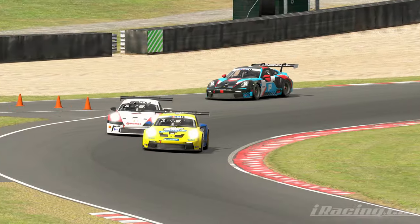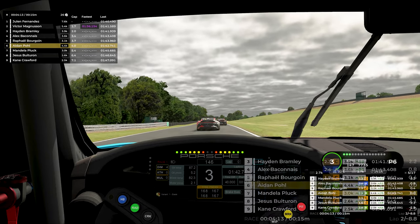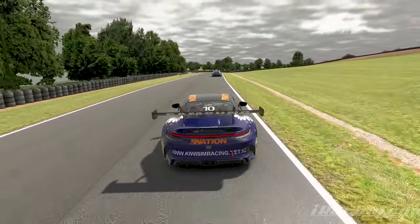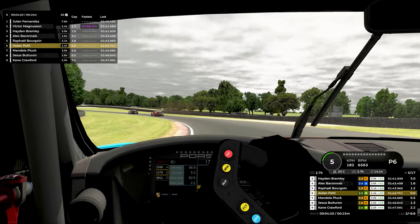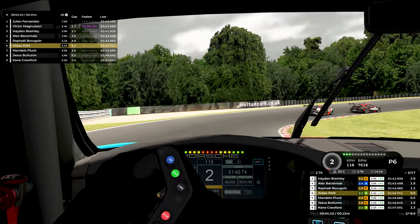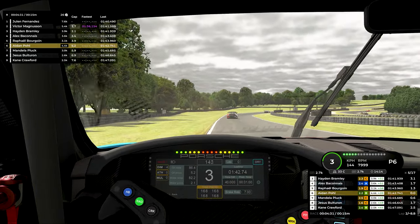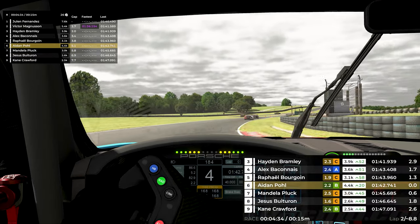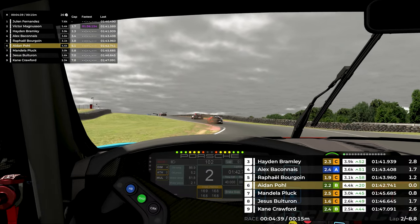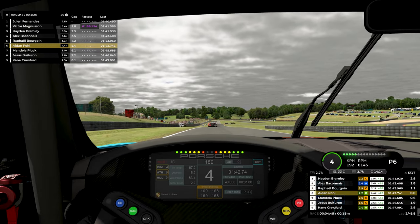On lap two, I get caught watching someone go wide up ahead into the downhill left-hander and completely send myself wide, losing two positions to the two Gravity Racing cars — that's Alex and Rafael on the same team, wearing different generations of the Gravity Racing livery. We are currently about 1.3 seconds behind Rafael heading into the chicane, where we gain about 0.2 seconds — not race-defining, but still a fun section to nail.